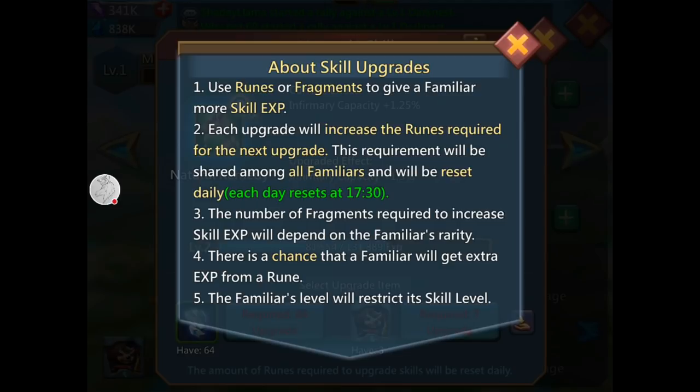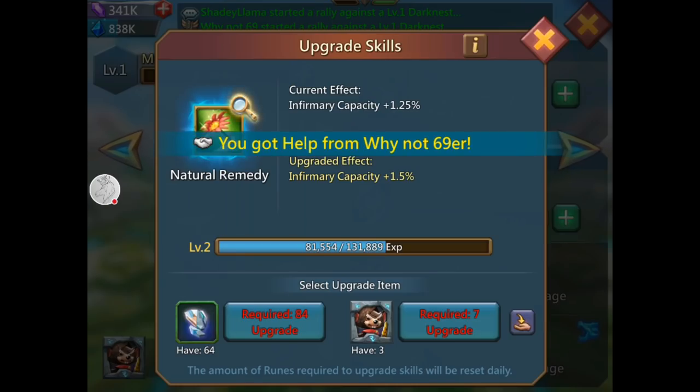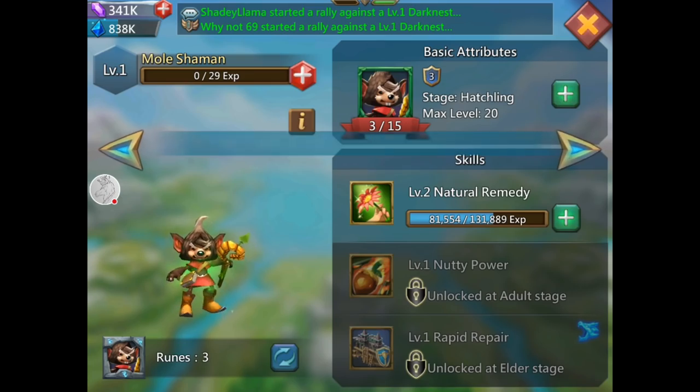Just hit that little eye icon at the top and it tells you basically everything. The number of fragments required to increase skill experience will depend on the familiar's rarity. There's a chance a familiar will get extra XP from a rune. The familiar's level will restrict its skill level. If you don't understand, go back, hit that eye, read it, and understand it.